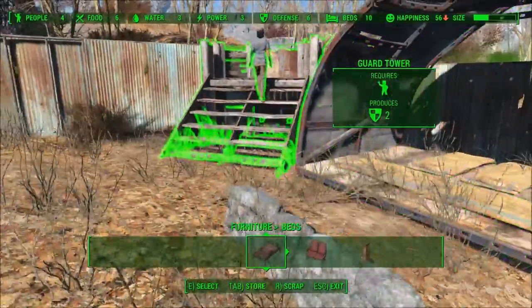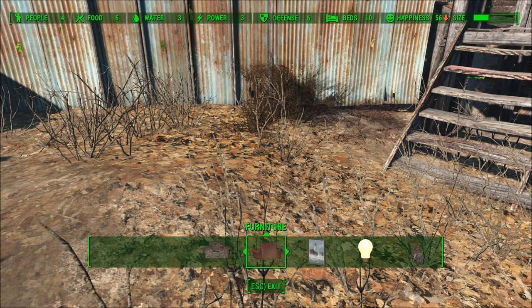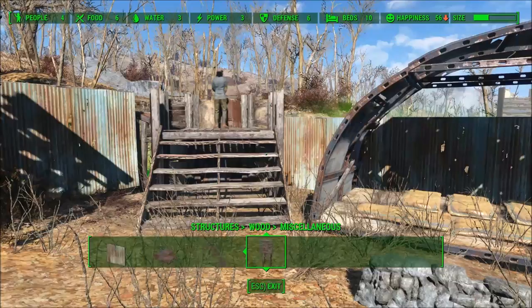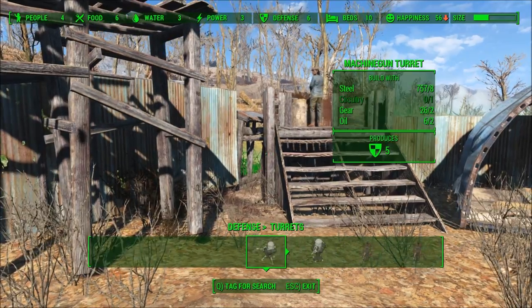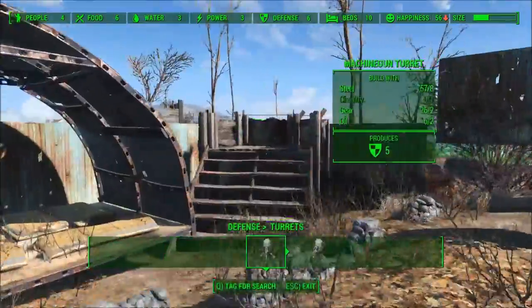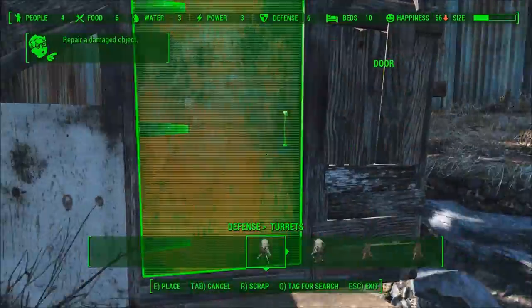Now we have ten beds that are secured. We're going to go ahead and increase defense a little more, because people will come and attack these settlers. I like to build machine gun turrets as well. There's something cool you can do with wood structures — if you go to miscellaneous, you can build what's called a bridge, jump up onto it, and put machine gun turrets on top of it. You can do the same on the other side and have basically 360 degrees of coverage. Even if raiders get in, they're going to get destroyed. We have our controlled access point right here, so we want a lot of defense on that.